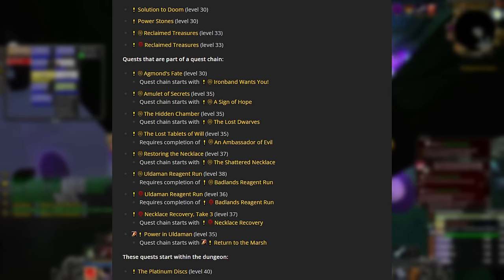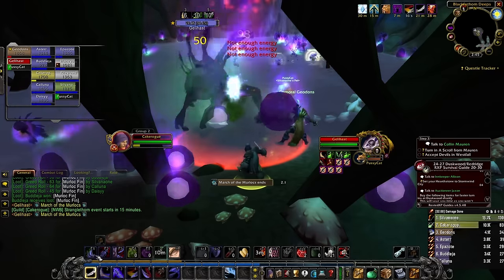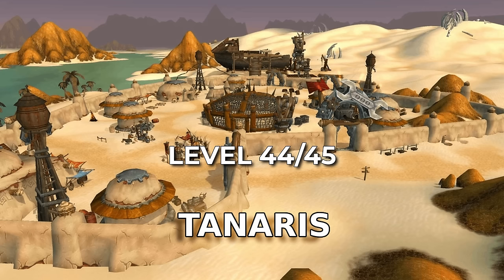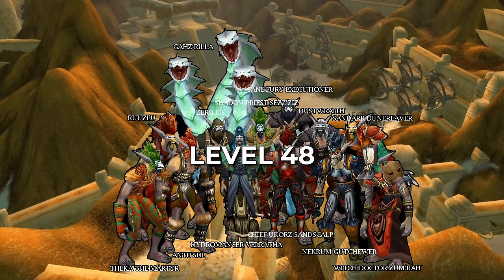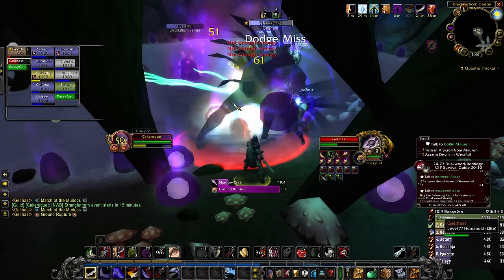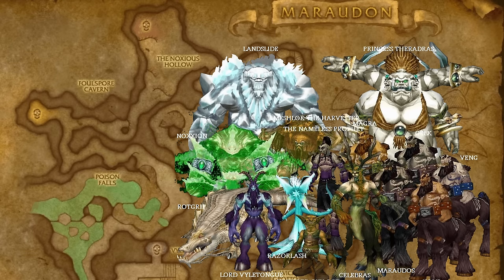Then pick up all the quests for Uldaman — for Alliance these are found in Ironforge and in the Badlands. Run it and finish up the quests; that should get you to about level 44-45. After that, head over to Tanaris when you're level 44-45 with a good group, grab all the quests from the Shimmering Flats and Tanaris for Zul'Farrak, and then run Zul'Farrak until you're about level 48. If you have a really confident group, head over to Desolace, collect all the quests, and then basically run Maraudon until level 50.